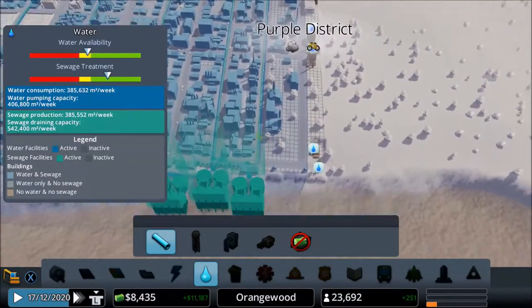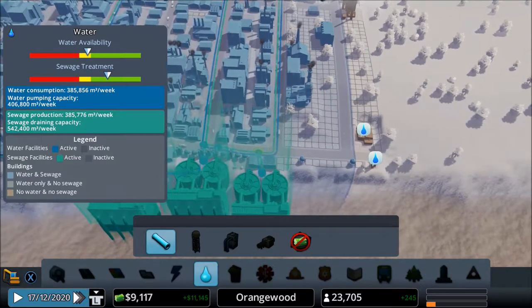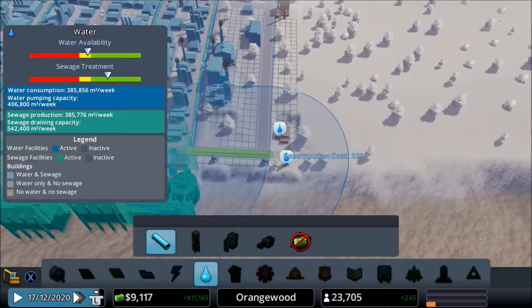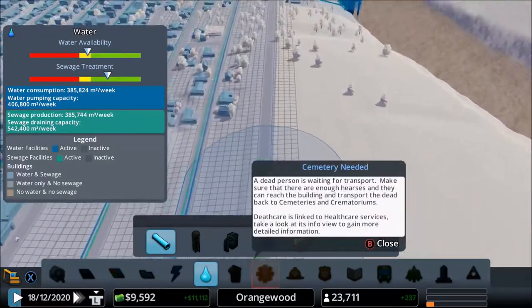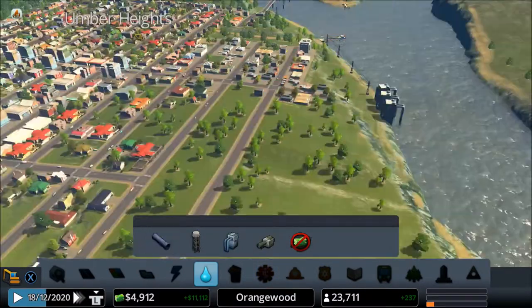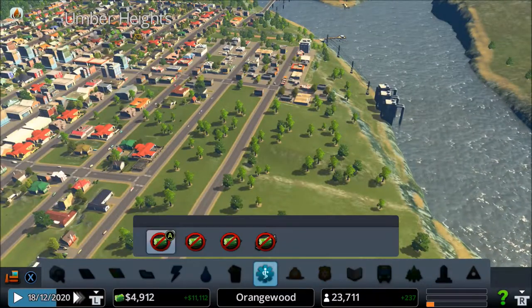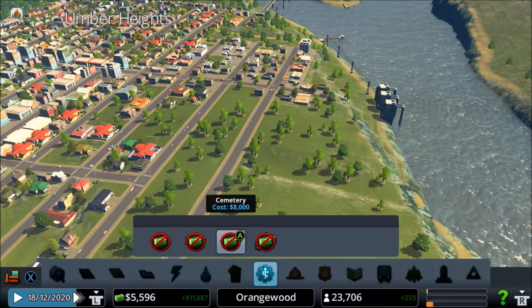Oh, I actually forgot about putting more pipelines because these people don't have water - and people need water, otherwise they'll get dehydration, which is kind of bad. Also, symmetry needed - I actually forgot to put a crematorium.